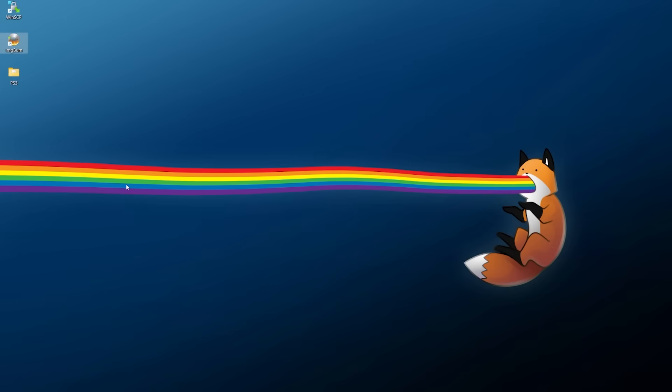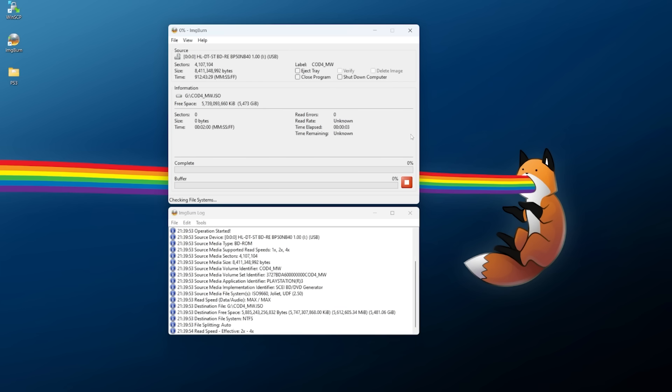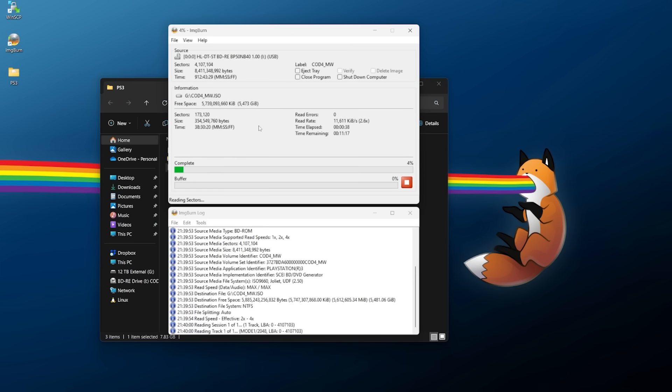To back up your game disc, you need a Blu-ray drive - reader or burner - hooked up to your computer. Open ImgBurn, pop the PS3 game in, go to 'Create image file from disc,' give it a few moments to load. Mine shows up as cod4_mw.iso. Set read speeds to max, click the folder to choose where to save, then click the button to begin reading. Give it a few minutes to rip - it depends on the game size and read speed. I've already backed this one up earlier to save time.